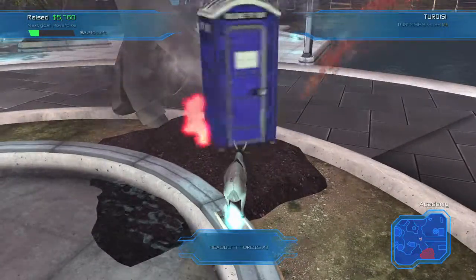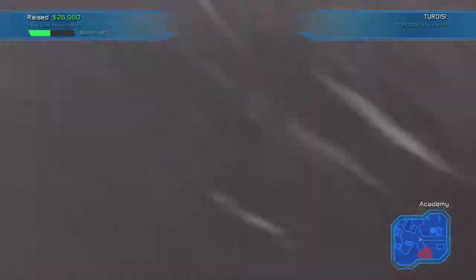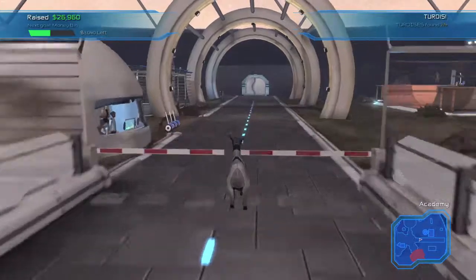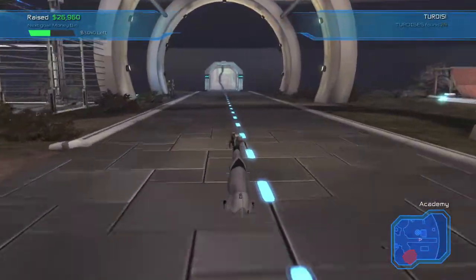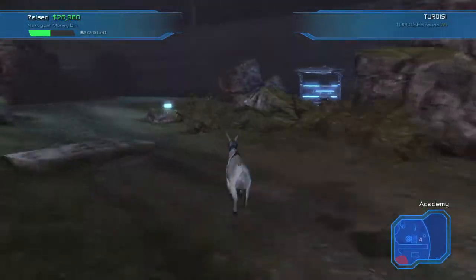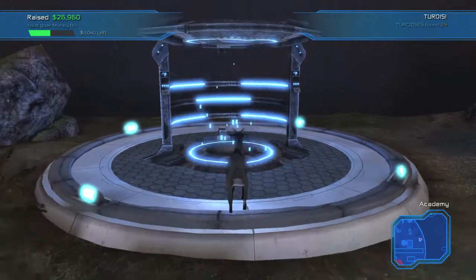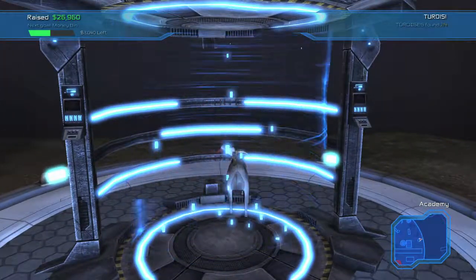This third location actually has a prerequisite: you need at least 25,000 monies in the main game. That will give you access to the teleporters, which you need to get to the next area. Head back the way you came and hang a right — there should be a teleporter here if you've unlocked the teleporters.